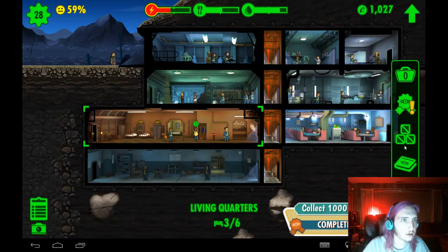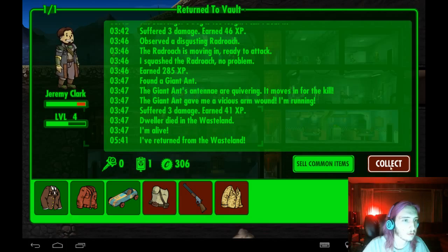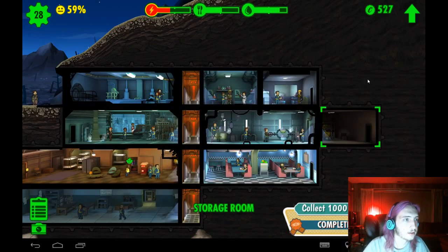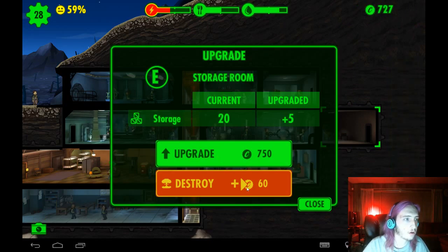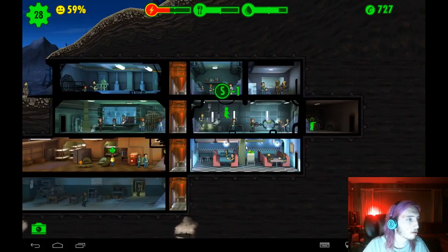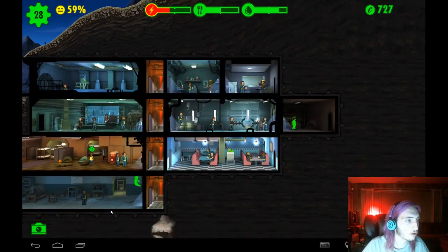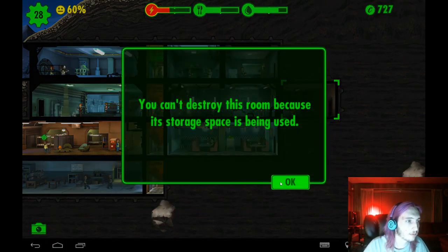Oh god, that's not good. I don't like that. I win! Not enough storage — I'm an idiot. Let's move the storage because I feel that in order to take what Abigail told me into effect, I need to get rid of this place for the moment. So we will move these people somewhere else for the time being so I can move the storage downstairs.